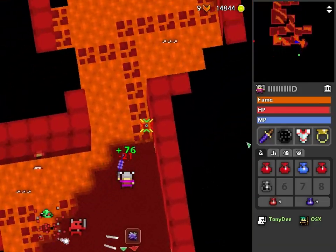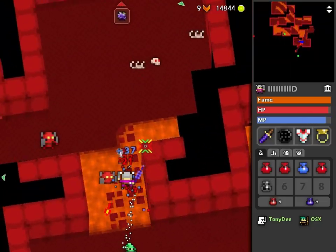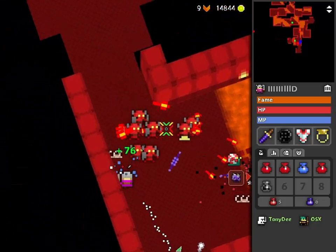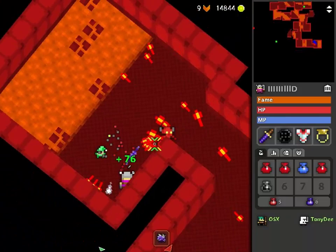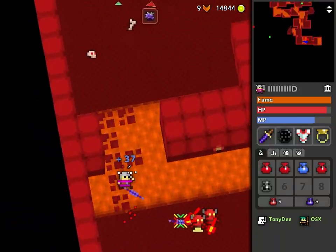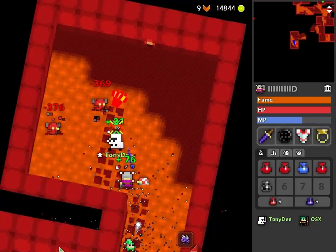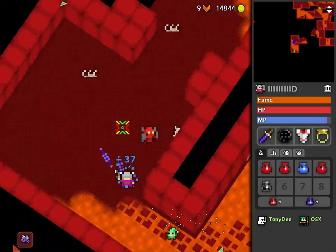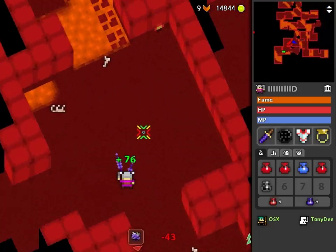Having maxed the tier 4 pet, I don't think I'll be maxing another one just so that I can raise the stat cap, seeing as it's quite costly. Even spending the same amount I have so far would only result in a different sprite with the exact same stats. To max the stats of a divine pet is simply too expensive for my taste.